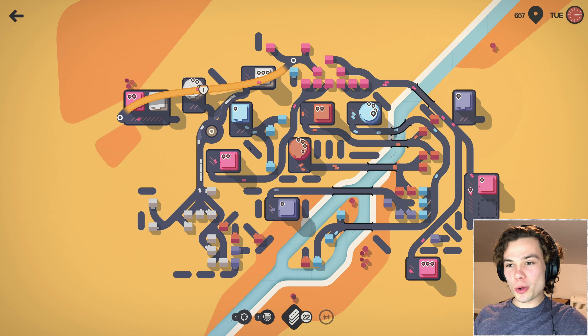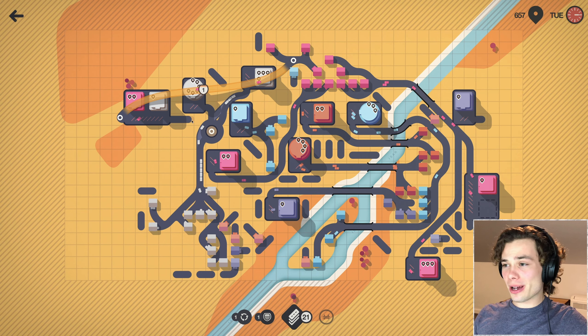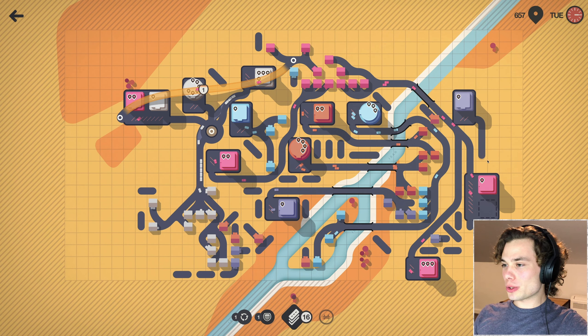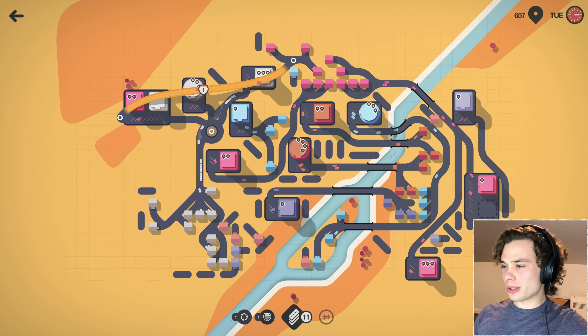Now at least everyone should be happy. I have a white just there — I'm glad that I put in the roundabout, and in saying that, I have also just seen that it spawned a purple over here, just around the back of this double. But that's just going to completely screw me.